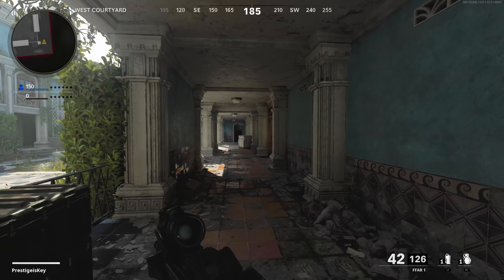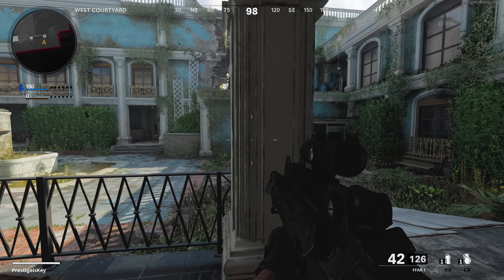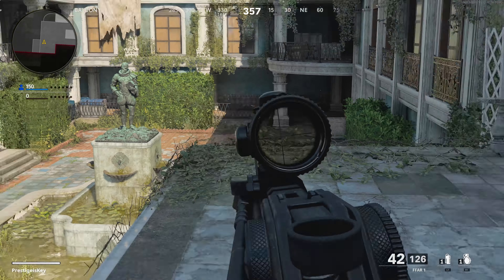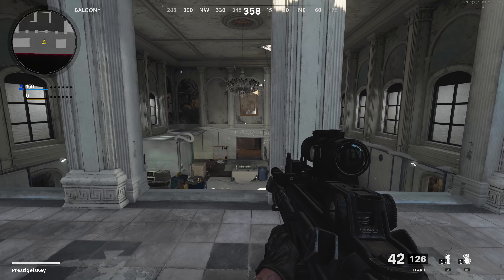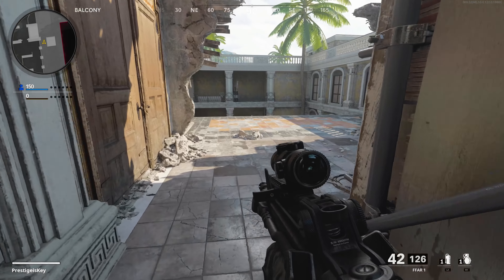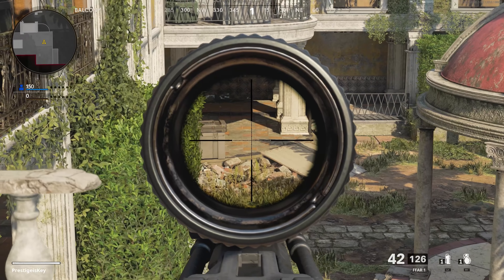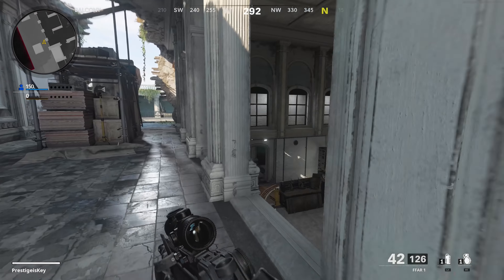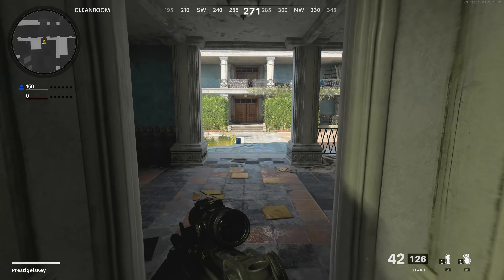There are four main sections of this map that I can pretty much break down: two courtyards on either side. These courtyards don't have much cover, so I would assume a majority of the fighting is going to be happening directly in the center, which is the interior. In the middle of the map there's a bomb that's currently being assembled, and there's a lot of cover in here because it seems like there's some sort of construction taking place. There are four different ways to enter this interior - you have a hallway in the back, a balcony on the top, and this balcony is huge. You can get up here from both sides of the courtyard and make your way into that center interior, so it's a really nice layout for a gunfight map.